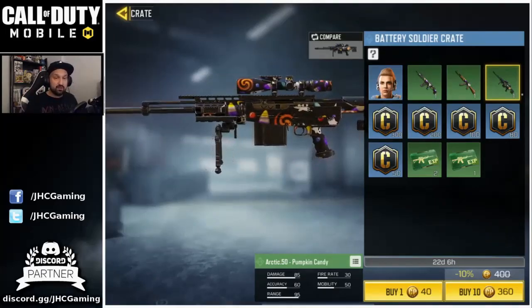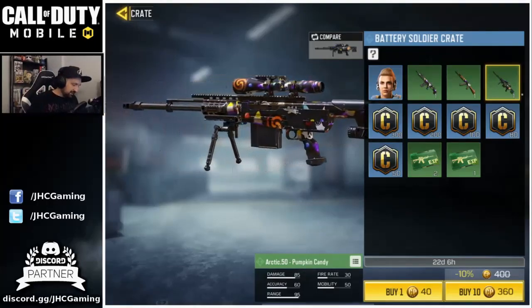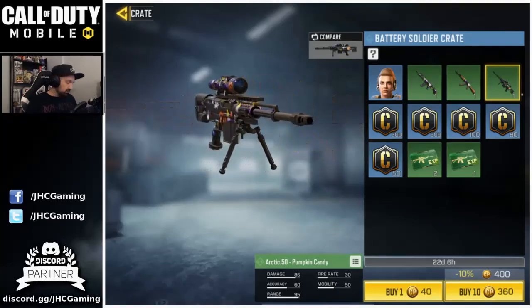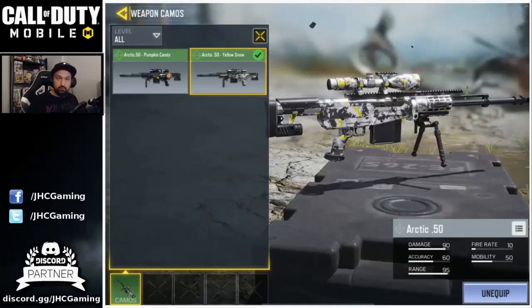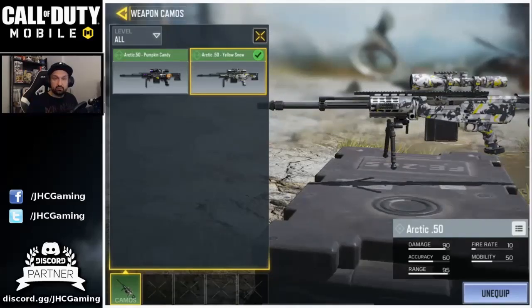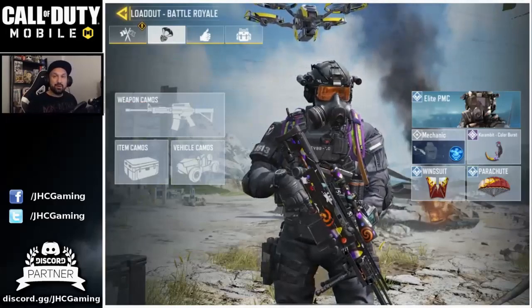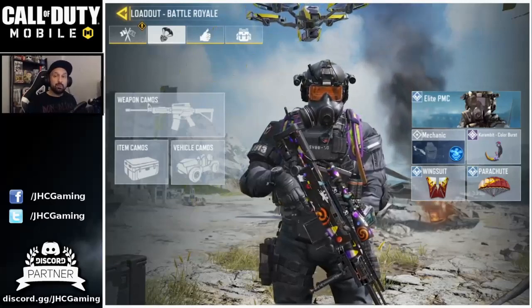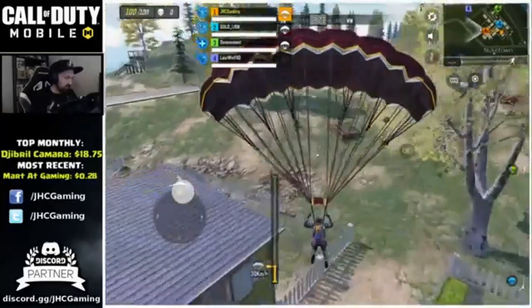Finally got a cool skin for my Arctic 50 — it's been a long time since I wanted one. It's not super rare and the crates are pretty cheap, so it might be worth a try. We'll go into the Battle Royale loadout and check out the new pumpkin candy skin I got yesterday at the end of the stream — it's actually pretty cool. That's it for today, hope you enjoyed — hit like and subscribe for more Call of Duty Mobile videos.